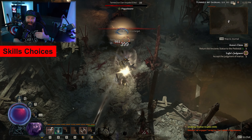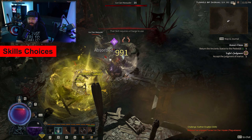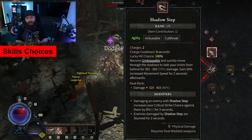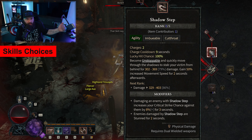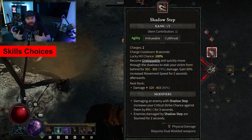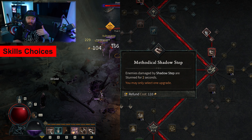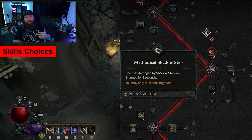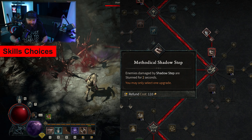Next up is the skill that helps you create that distance after putting blades into something, and that is Shadow Step. Basically, Shadow Step moves you through enemies and hits your target from behind, granting you Unstoppable. Once you upgrade this with Methodical Shadow Step it also stuns your target for two seconds.